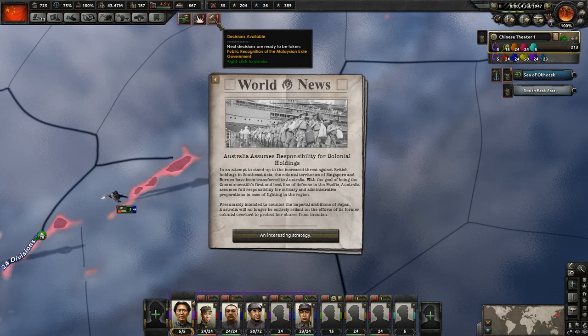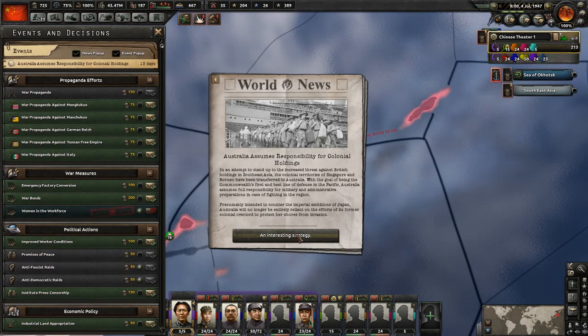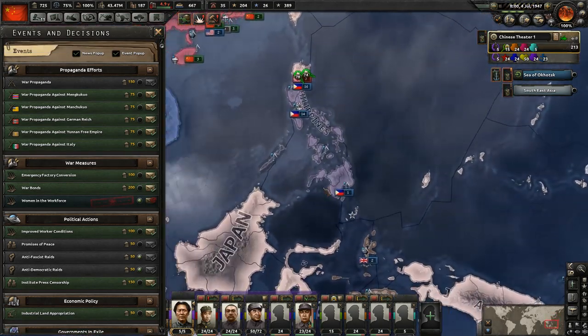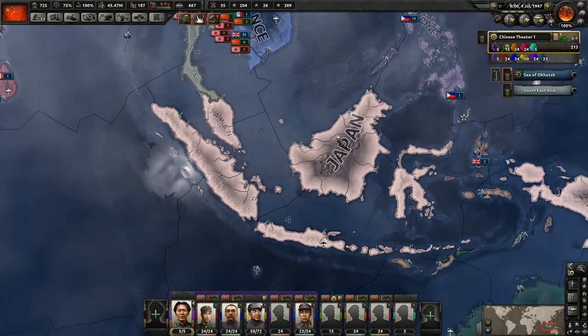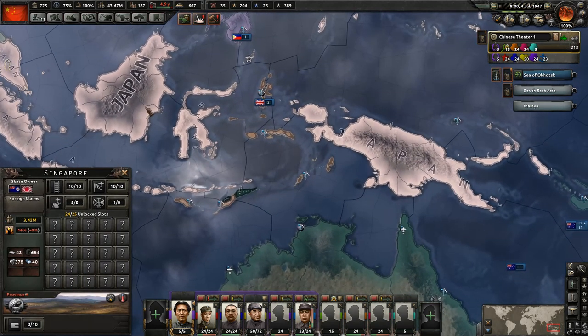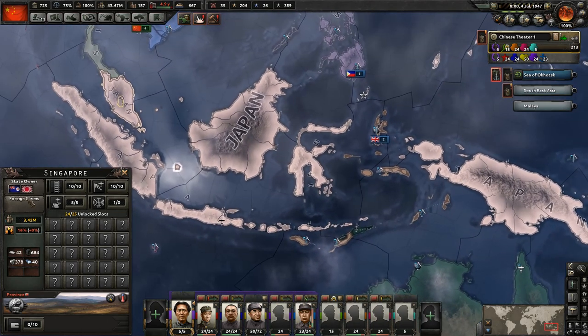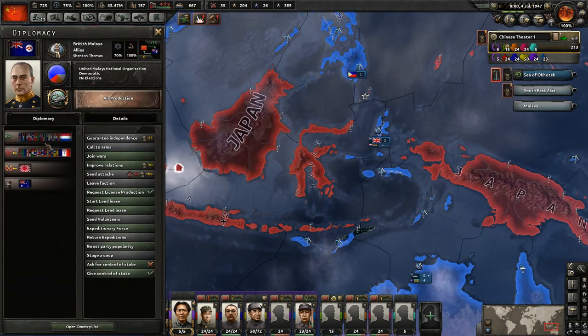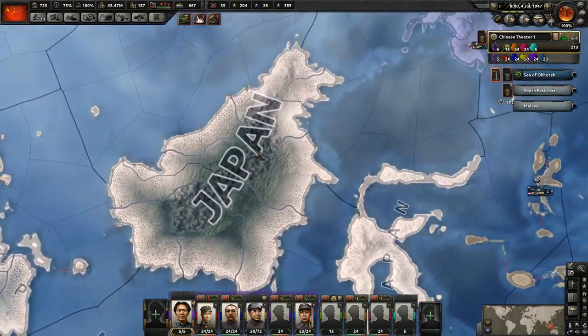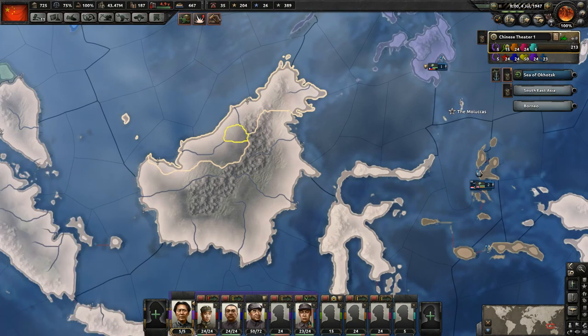We do have a decision available. It looks like Australia was given control of this territory — British Malaya is now a puppet of Australia. Not that that changes much because they are conquered, but something to consider. Also, we have the public recognition option for these guys, which we do not want to do. The Japanese are still having pretty good success in the Philippines, which means we wouldn't be able to get control of that without also fighting them.